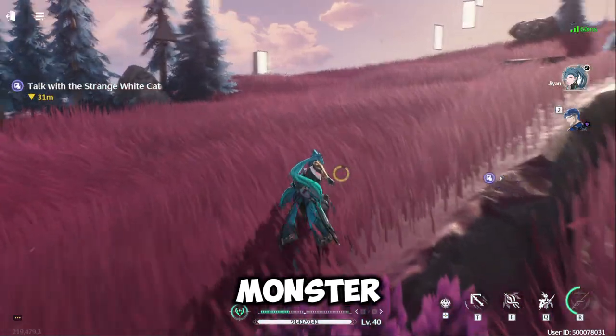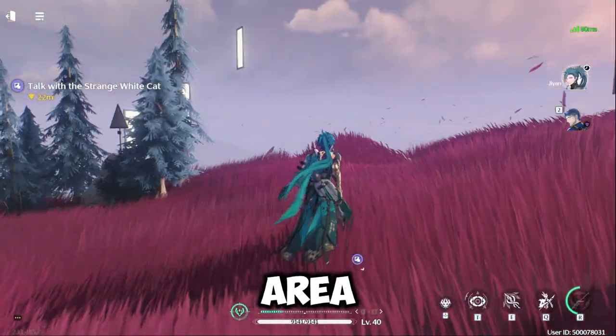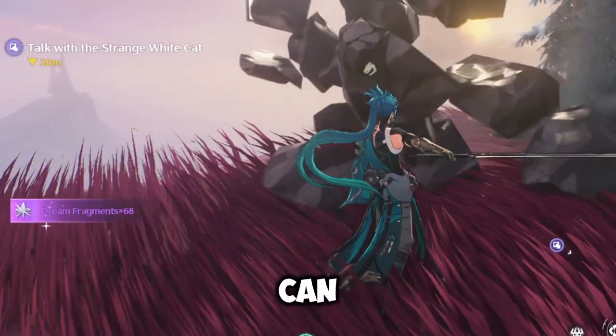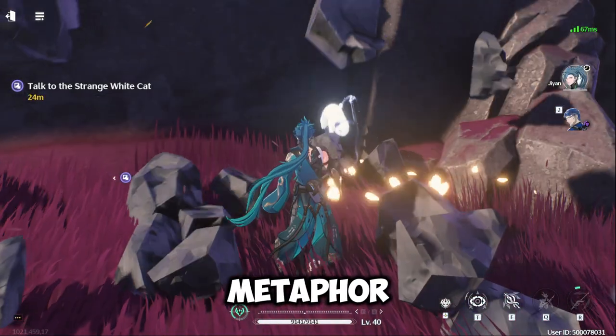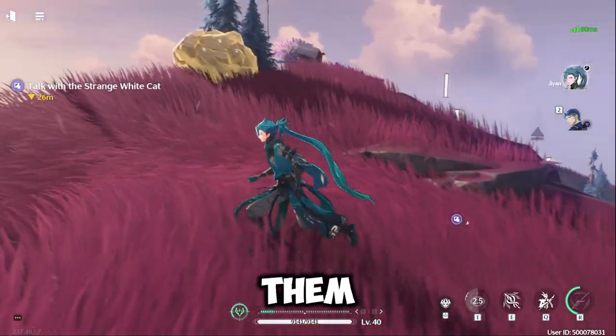Once you enter one of the doors and defeat the monsters, I would highly suggest you explore the area, because sometimes you will see breakable rocks that can give you currency, or if you are lucky enough, you can get a free Metaphor to buff your stats. You can use the sensors to detect them.